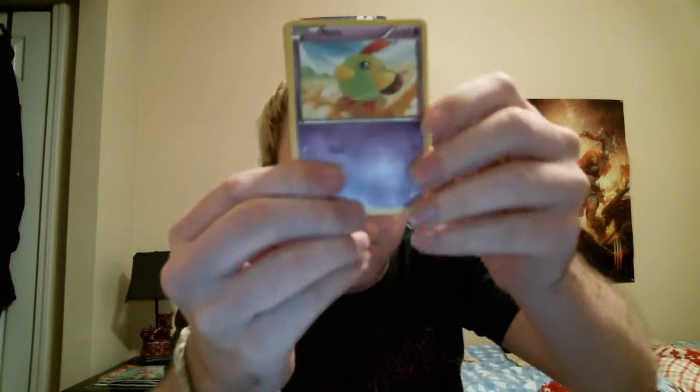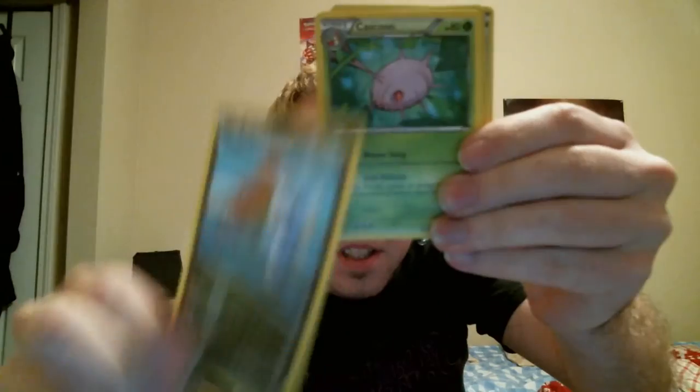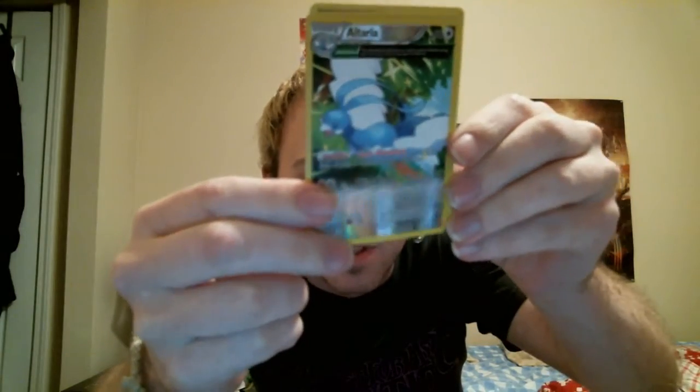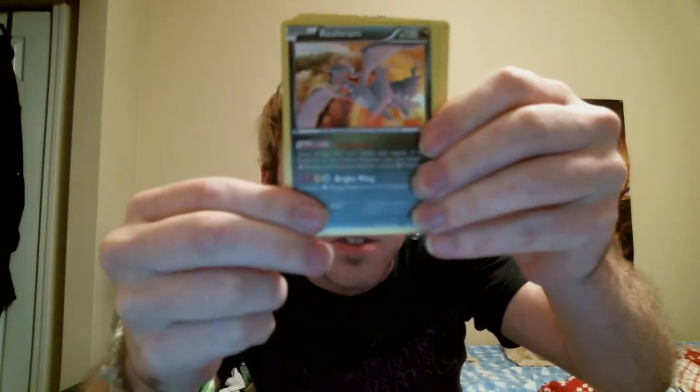Okay. Shelmet, Tini, Kecleon, Hawlucha. Cool reverse Clear Humming Altaria. Alright — Turbo Blaze Reshiram, Unfezant, Magnetic Storm. And Trainer's Mail — that was a good pack, very good pack.